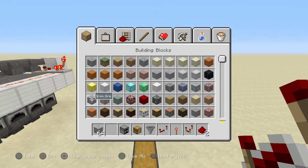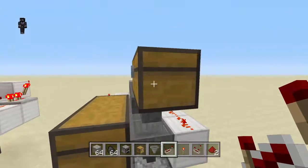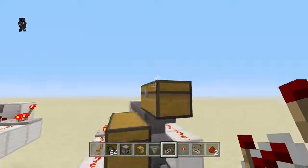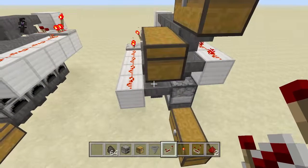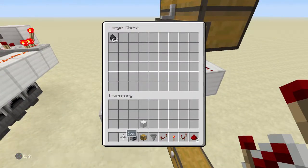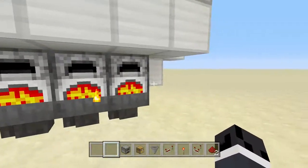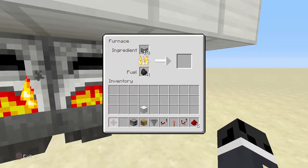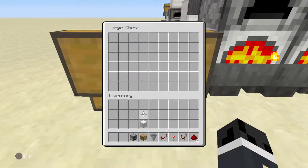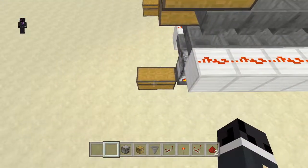Now let's give it a test. I'll grab a stack of iron and a stack of coal. The iron goes in the top chest — that's where the thing you want to smelt goes — and the coal goes in the lower chest. As you can see, all of them boot up at the same time and you can see the coal and iron are being evenly spread, all going straight into the furnaces.